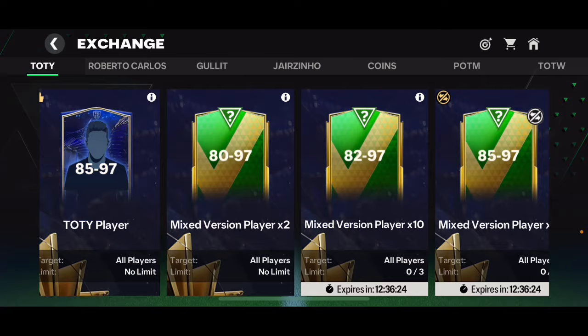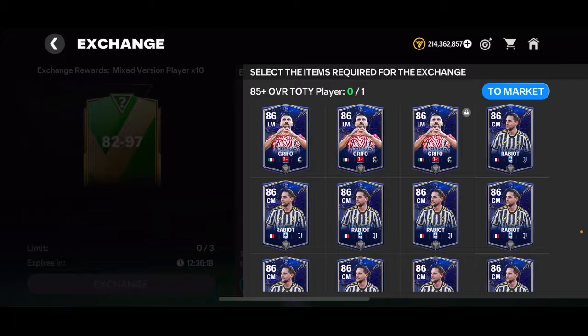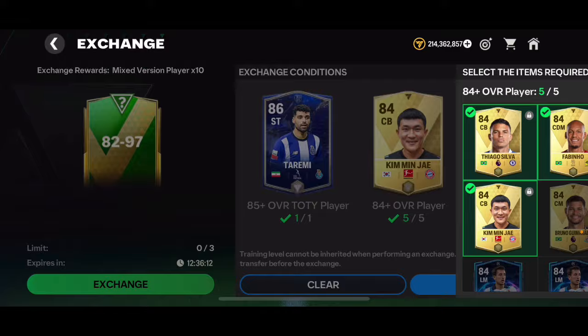And we're going to open an 82 to 97 overall player pack to end this video. I've got a lot of Griffos and Rabios — let's put Taremi in that one. Let's go — give me 95 plus from this one. We've got a rivals card striker. No, that's Neves. If that was a striker it could have been Cristiano Ronaldo, but it's just an 87 overall Ruben Neves.